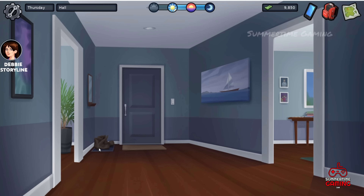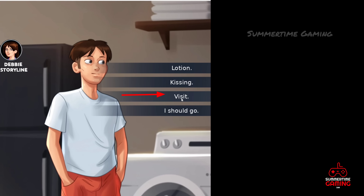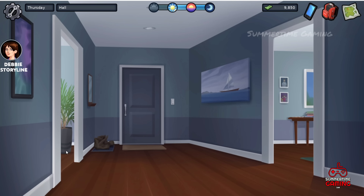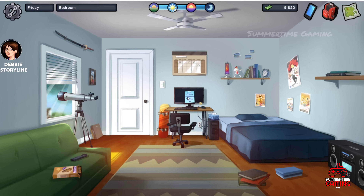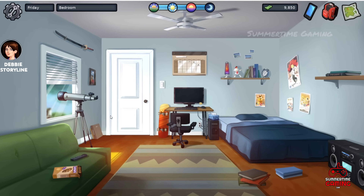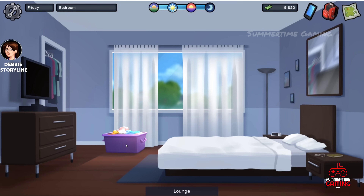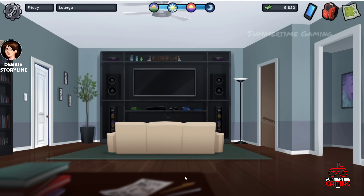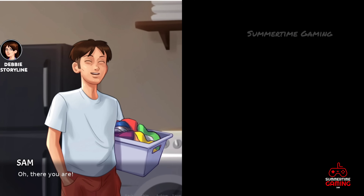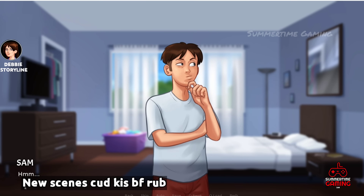The next day in the afternoon, go to the basement — Debbie is there. Talk with her and click 'Visit.' She will say she will come in the evening. Sleep, and you will receive a note: 'Sweetie, can you please come down to take the laundry?' Take the laundry from Debbie's bedroom and go to the basement to give it to her. New scenes will be unlocked. For even more new scenes, go to the room at late night and click.